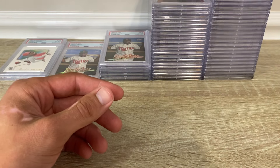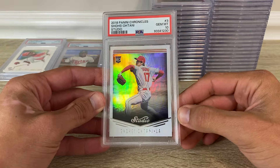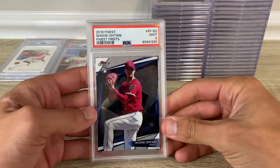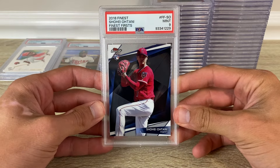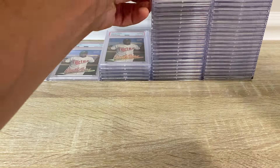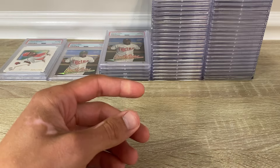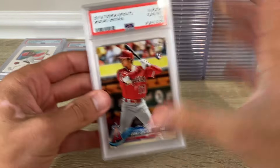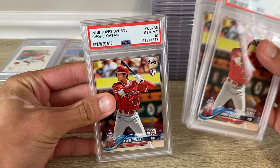And some baseball — more Ohtanis. 2018 Chronicles Studio got a 10. I don't think I'm gonna be able to put these all in one 10 pile. Here's a 9 Finest first. Here's the Bowman in a 10. Here's the rookie debut 10, 10, and 10.